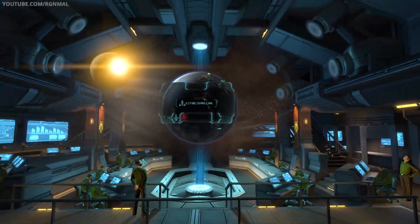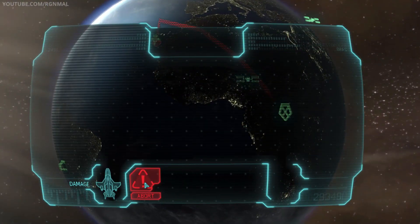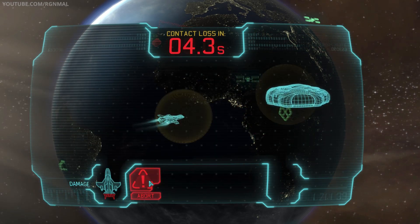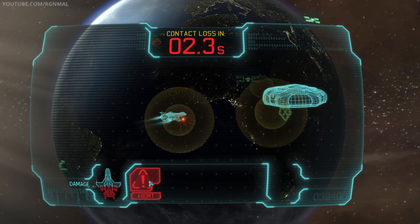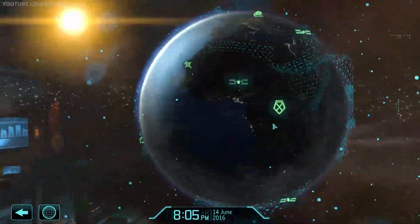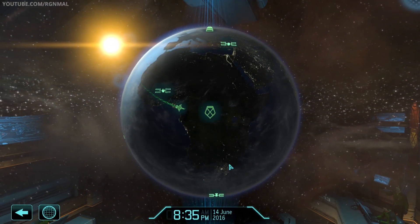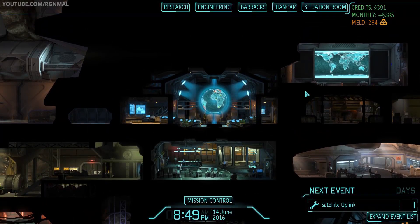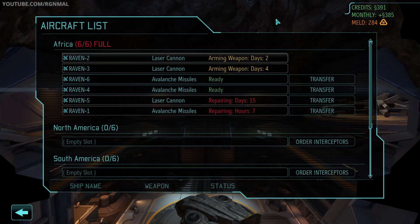Good lord. Get over there. There we go. Oh, we didn't get a crash site. Alright. You have 391 bucks though. Let's take a look at the hangar.